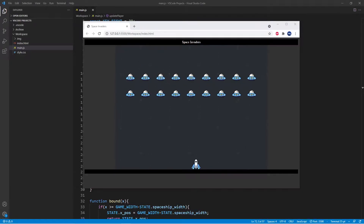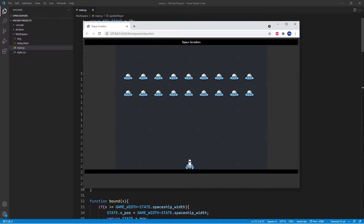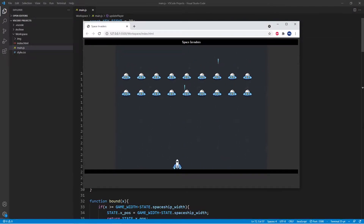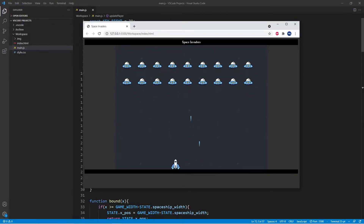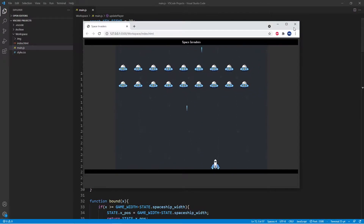Hey everybody, in this final episode we're going to be finishing the Space Invaders game. Now up until this point we have got what you can see on screen at the moment. We can fire bullets and you'll see that the bullets don't collide with the enemies, the enemies don't shoot yet, and there is no winning and losing screen — and these are exactly the things that we're going to build in this episode.